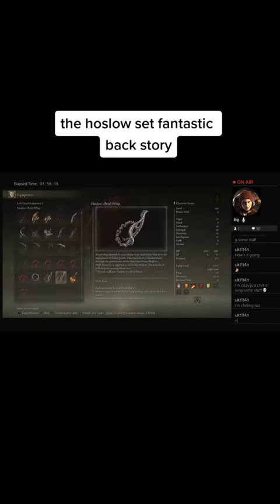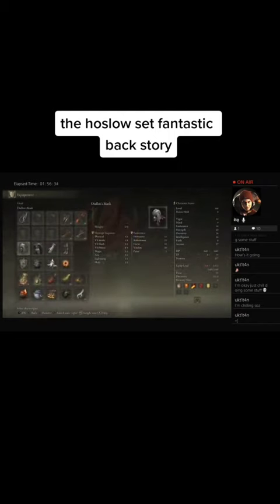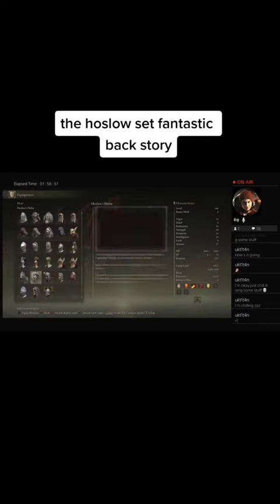A whip from a razor-sharp chain and link blade that has the appearance of flower petals. This work of art is endowed through the generations, the issues of Oslo. Dexterity is required to wield this weapon, but it excels at inflicting devastating blood loss.